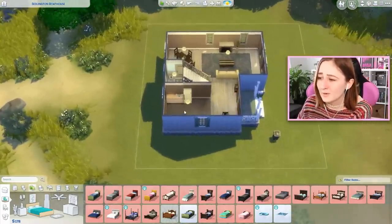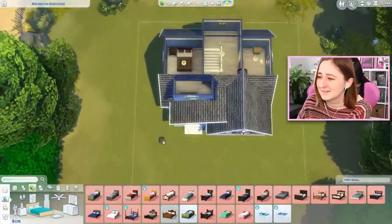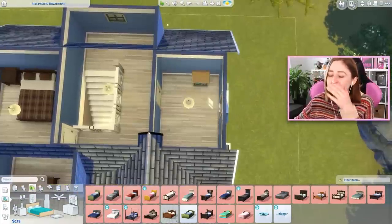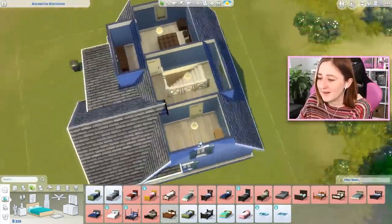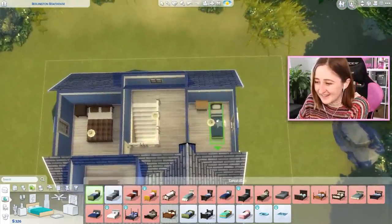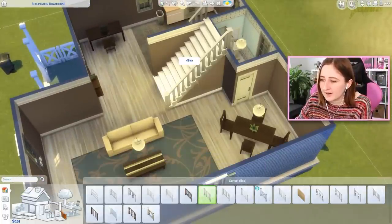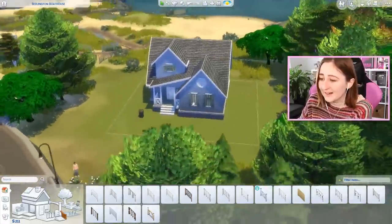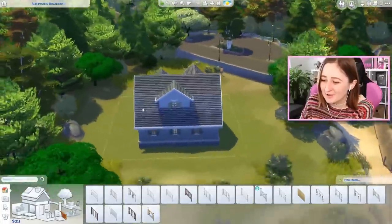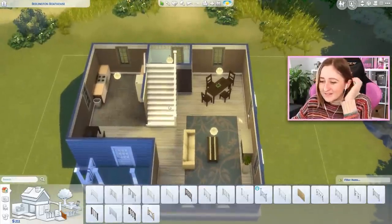We only have 57 simoleons and I need to furnish a whole other bedroom with that. The bed I need is 240 simoleons - I don't have enough money for it. I want to make it two bedrooms so badly. This has to be smaller - when in doubt make it smaller, that's just how it has to be. I put a cheaper railing too. I'd like to figure out how to get at least one tree - if I could just have one tree, I would be so happy.